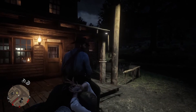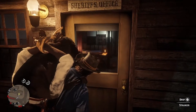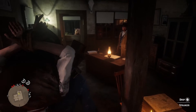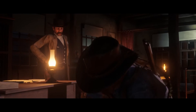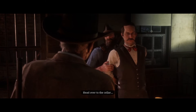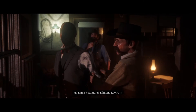Let's bring him to the sheriff and get whatever bounty we can get off of him. The sheriff says: 'Found that fella you were looking for? Put him on the floor and let's take a look at him.' The killer introduces himself: 'My name is Edmund Lowry Jr., and you'll remember that, my friend.' The sheriff replies: 'You are a frightening fella. I'll behave as expected. Well, I'll get you a lawyer — don't you worry about that. Get in that cell.'